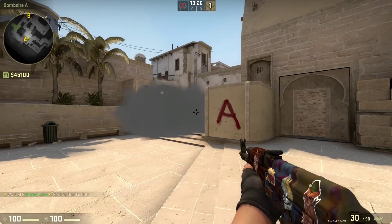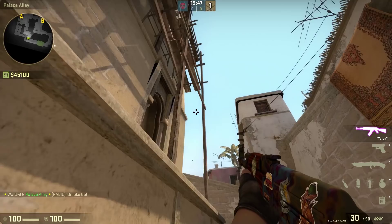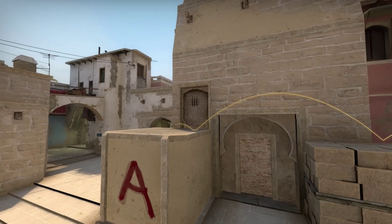Next, the stairs smoke. Jump on the first step and look directly at the trim. Then aim your crosshair in the center of mass of this geometric shape and throw. It goes bouncy bouncy, and lands on the top of stairs, completing the block off of jungle and connector.